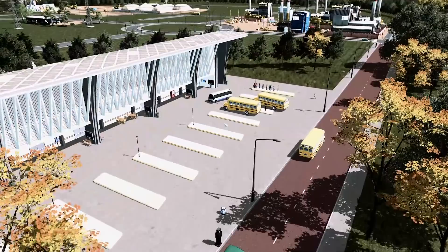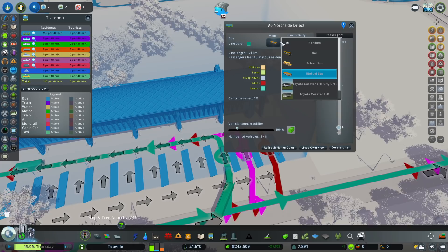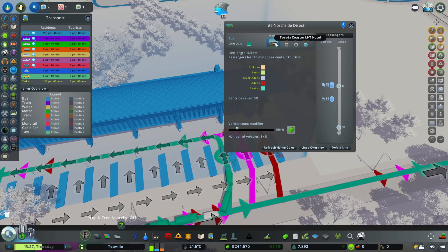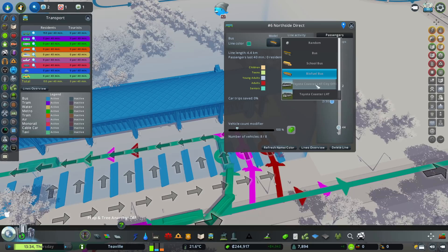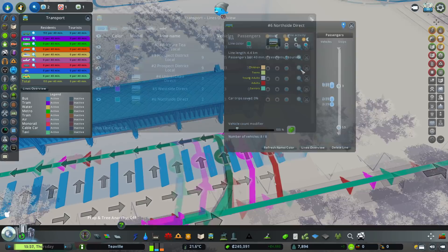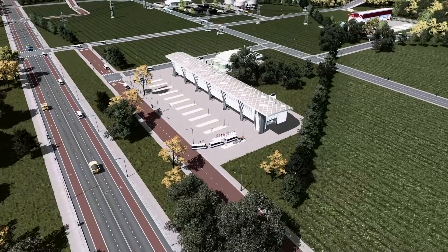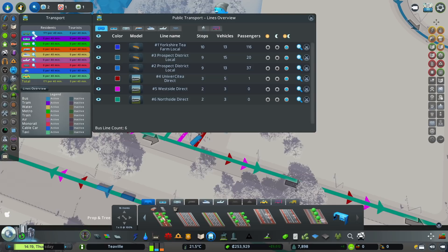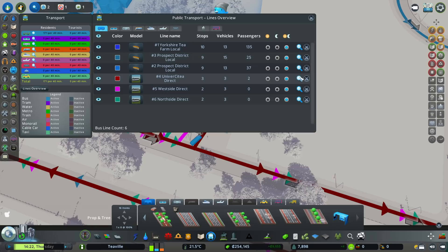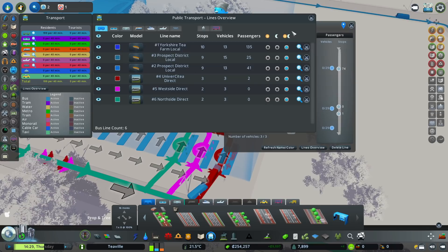We've got these nice little buses going around. For our direct lines I'd like larger buses, but they still only hold 30 people. I might source a larger bus between episodes. I'll use intercity-style buses for the direct lines. Oh look - we can already see a ton of people waiting down here wanting to come and change to go to separate lines. That is really cool. I've been dropping down the number of buses on each line, but the university direct line with four vehicles has quite a few people waiting.